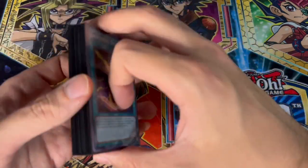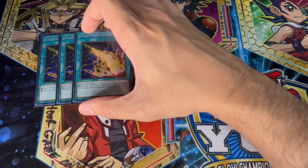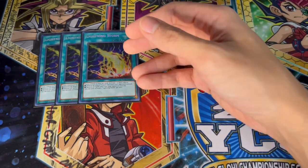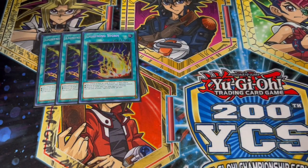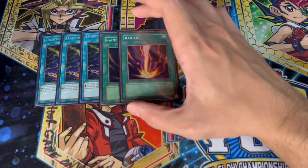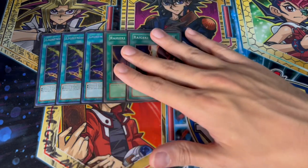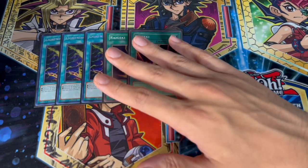For the side deck we're playing three Lightning Storm for going second — very important in today's format. With D.Fissure being relevant, against Floowandereeze this card is really good so you want three. We're also playing two Raigeki to help break their boards. These five cards are really important to side in going second against the Floowandereeze matchup.